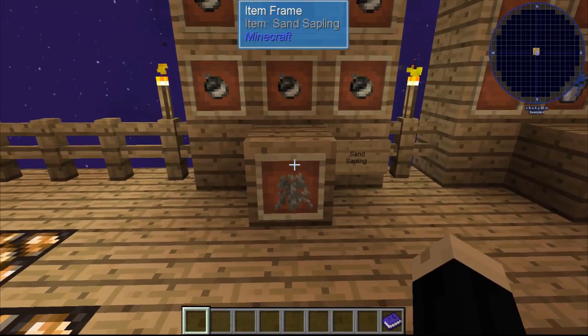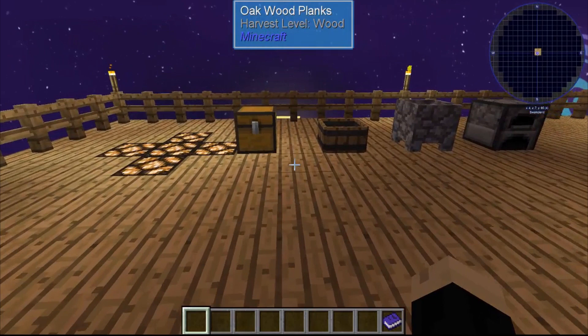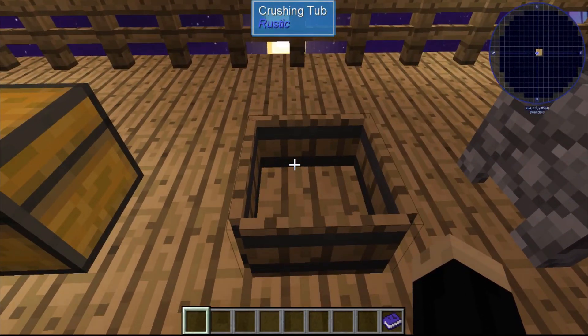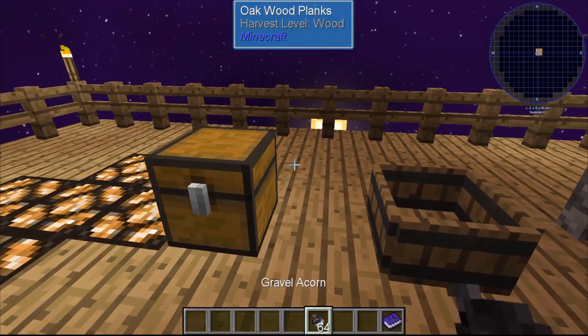A lot of people ask, how do you get sand acorns before you have a sand sapling? Well, that's what we're going to start with. So for this, we're going to need a crushing tub. There is a tutorial on my channel showing how to use a crushing tub if you're not familiar with it. This will kind of go over it as well. And we're going to need a stack of gravel acorns.